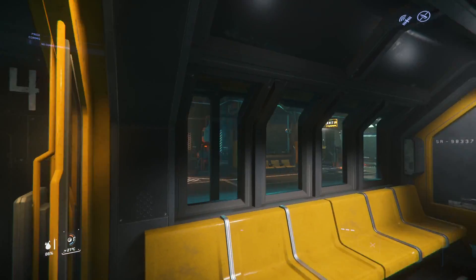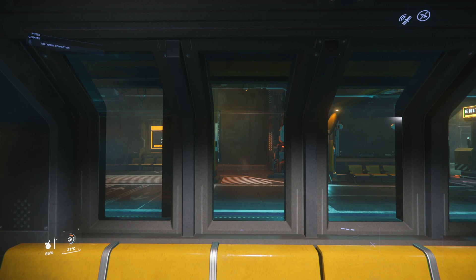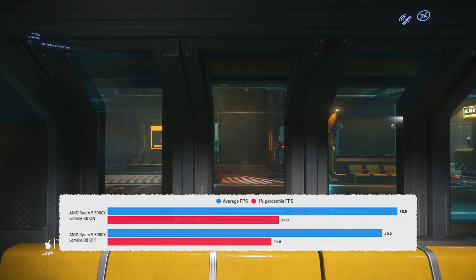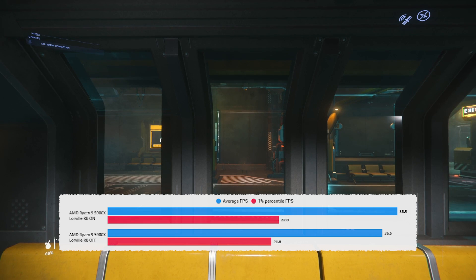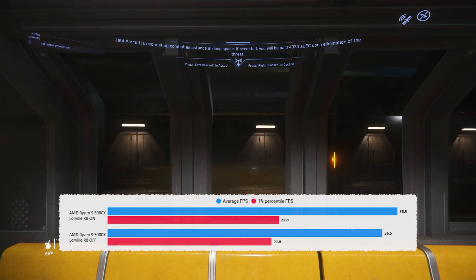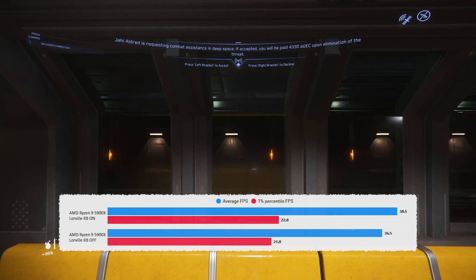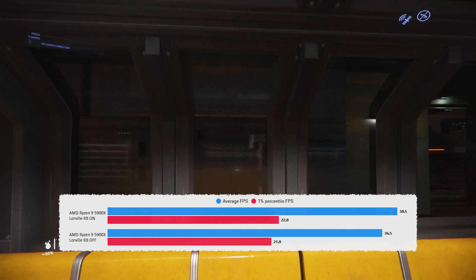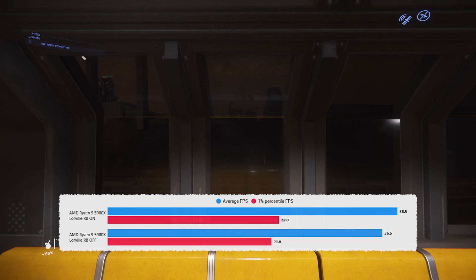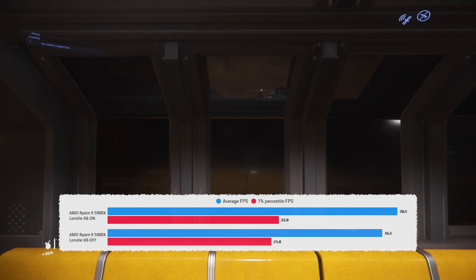Next up, Lorville — one of the areas I test all the time. This is a run all the way through the city, from the hab to the New Deal ship shop. Again, we're seeing similar results: a couple of frames increase, which you won't necessarily notice. But if you can just turn it on — though in Star Citizen's case it's not literally just turning it on: you need driver updates, a BIOS update for your motherboard and graphics card, and then you have to force it on in Star Citizen, as I showed in the last video.